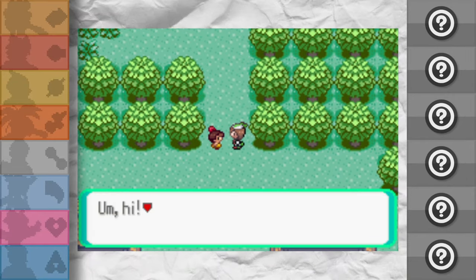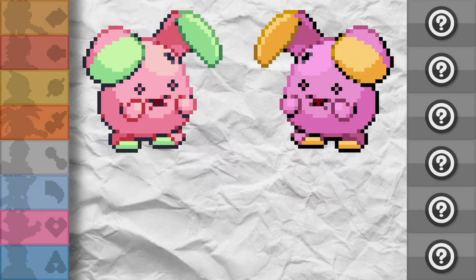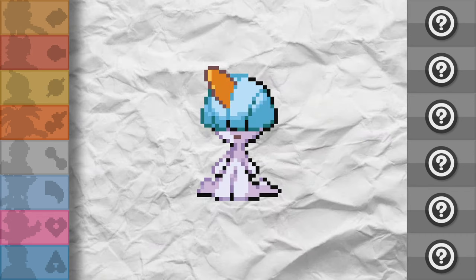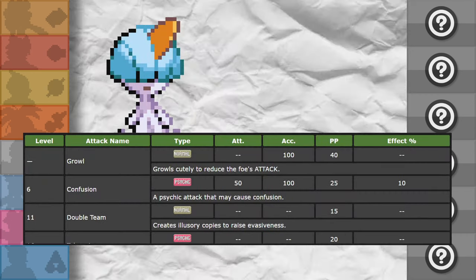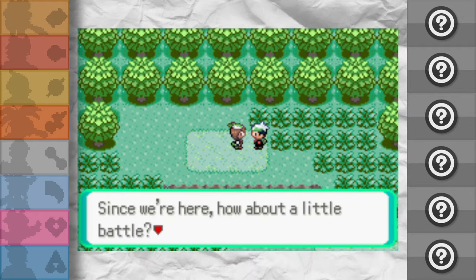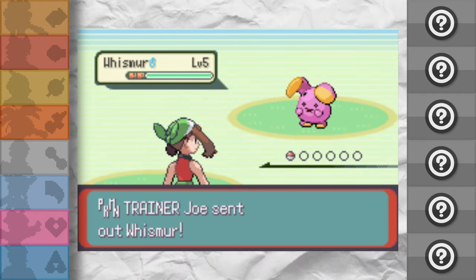This time around — a new run — the starter options were Pidgey, Whismur, and Ralts, so it's pretty much decided from the get-go. Whismur's shiny is very boring, especially when it evolves, so that's out. And to all you folks out there yelling Ralts — because Gardevoir is undoubtedly a goat — Ralts at level 5 only knows Growl, which is a surefire way of scoring an early loss against a randomized Zigzagoon. Unlike the previous two generations, you have to win the first rival battle to progress. So our starter has to be Pidgey.